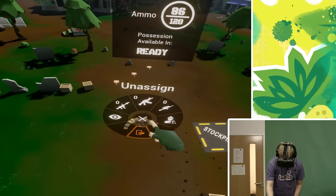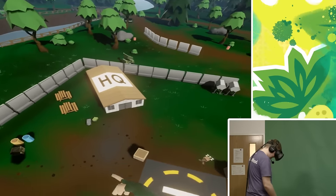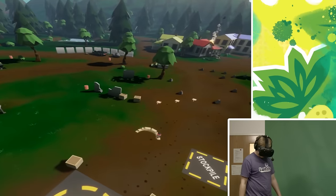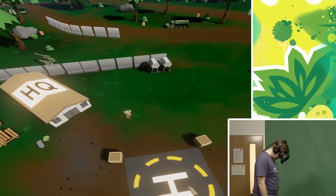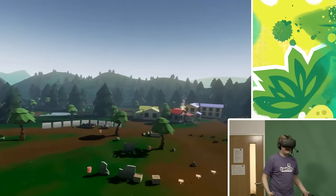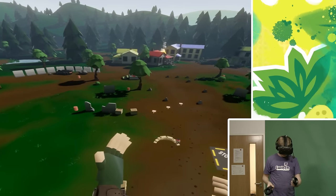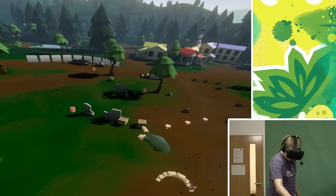To unassign units, open the selection menu on a manned emplacement and choose the unassign option. The rifleman will return to headquarters and await further assignments. The icon above his head indicates that he is idle, but he will still fight enemies that enter his engagement range. Soldiers can be assigned to terrain in the same way they're assigned to emplacements. This can be useful if you have a gap in your defensive structures or to use landscape to your advantage.